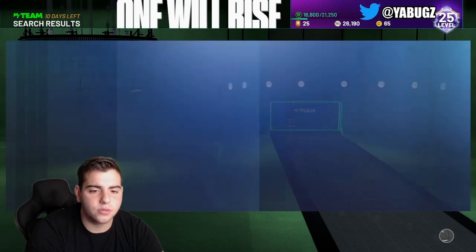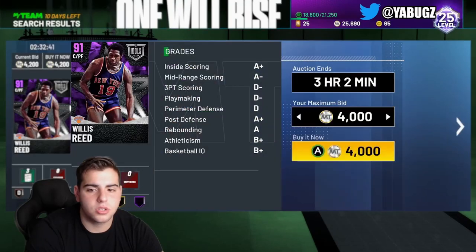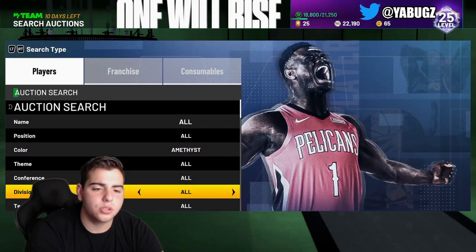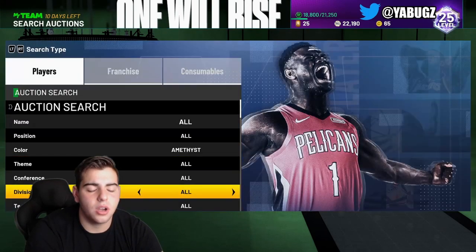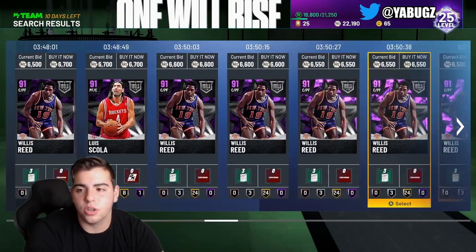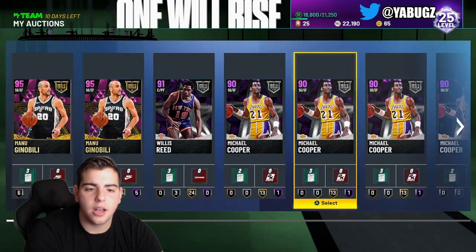Right now you could just camp on the amethyst filter — Willis Reed kind of ruins it, but wait — oh 4k? These are all snipes! I just got a Willis Reed for 4k — that's a quick little snipe right there. That auction house glitch definitely ruins pricing. People think he's actually going for 4k but he's not — he's actually going for 6,700 MT. So I'm going to make around 2,000 MT clean off that auction house glitch.